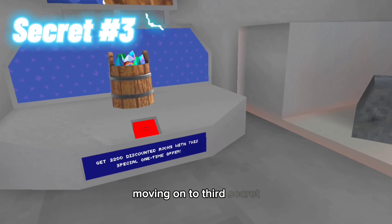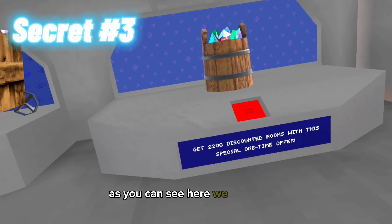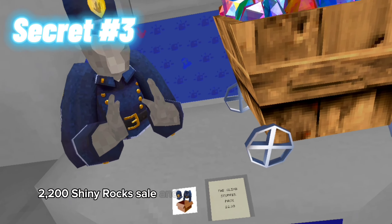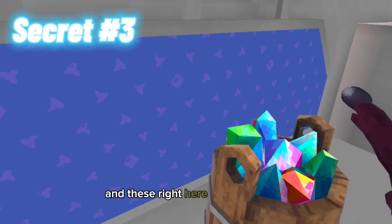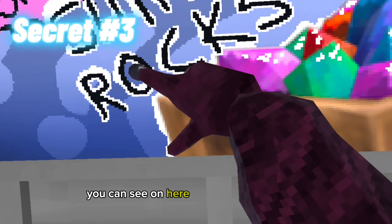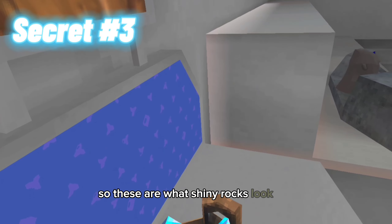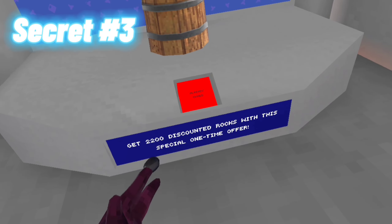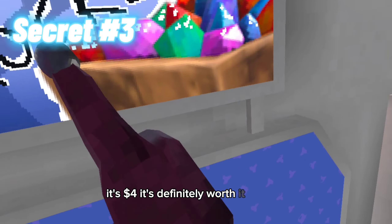Moving on to the third secret: we now in Gorilla Tag have figured out what shiny rocks look like. As you can see here we've got the $4.22 shiny rock sale and the $30 climb stoppers pack, and these right here are shiny rocks, and they make this very cool sound. You can also see it on here — shiny rocks — so these are what shiny rocks look like. This is Gorilla Tag's currency right here, and I think it's pretty awesome. Definitely go ahead and buy this pack, it's $4, it's definitely worth it — 70% off.